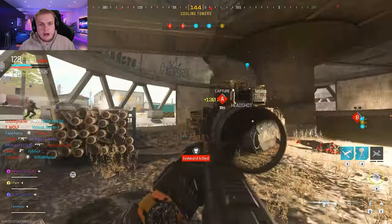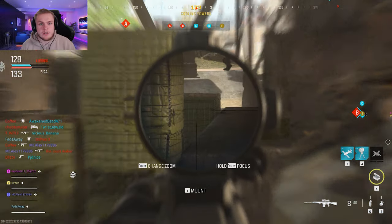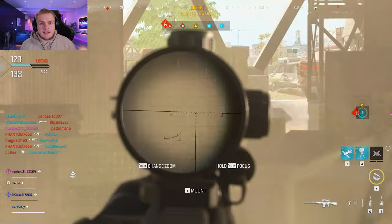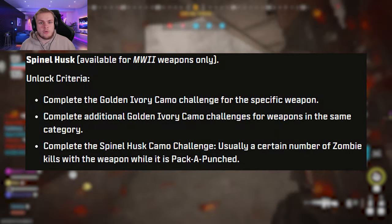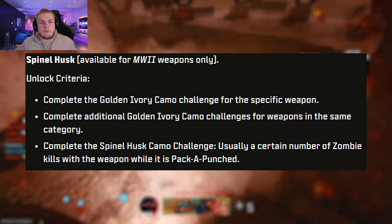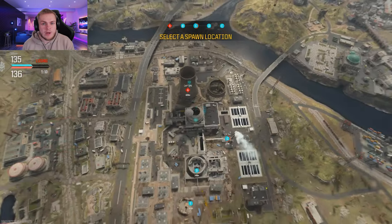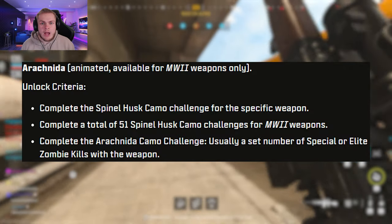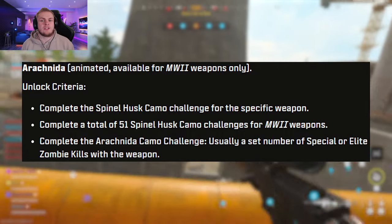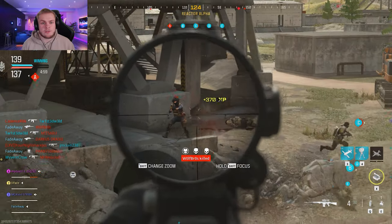Once you get the Golden Ivory done, you will be on your way to the Spinal Husk challenge, which requires you to complete the Golden Ivory camo challenges for the weapon category. The challenge will usually be to get a certain number of zombie kills with the weapon while it's Pack-a-Punched, so that one doesn't seem too bad. Now for the Arachnidog camo, things become a little more challenging — you have to complete a total of 51 Spinal Husk camo challenges with the Modern Warfare 2 weapons. Once that's done, you'll usually have to get a certain number of special elite zombie kills with the weapon, so you'll need to make your way to the more challenging zones.